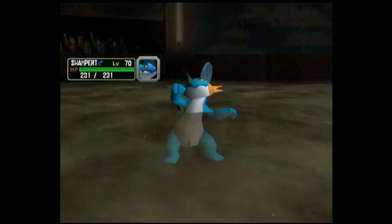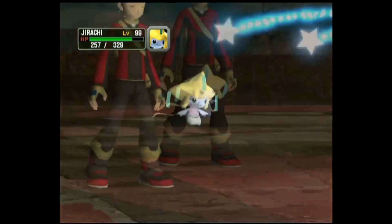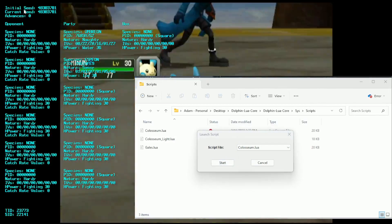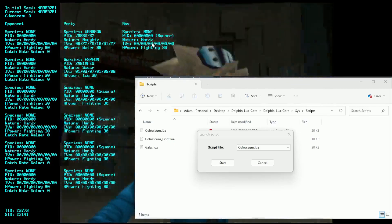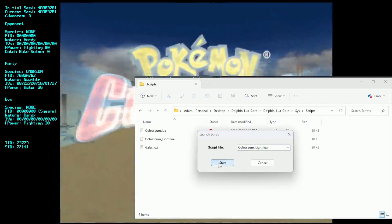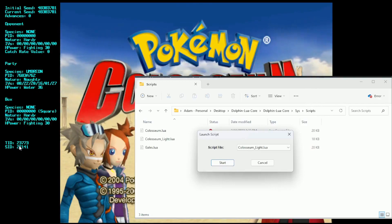In Dolphin, go to Tools > Execute Script. You can choose which script file to execute. The full Colosseum script shows a lot of information on screen: initial seed, number of advances, all opponent and party Pokemon, the top box Pokemon, and your Trainer ID and Secret ID — but it takes up a lot of space. I usually use Colosseum Light, which shows just the most important things: shadow Pokemon stats, your top party member, and your Trainer ID and Secret ID. These Lua files are very important — this is how you see everything you need.